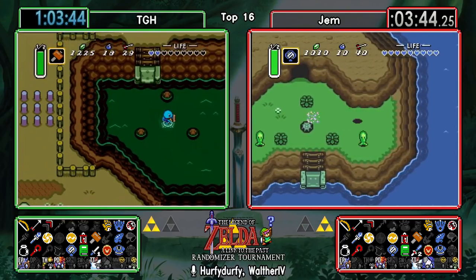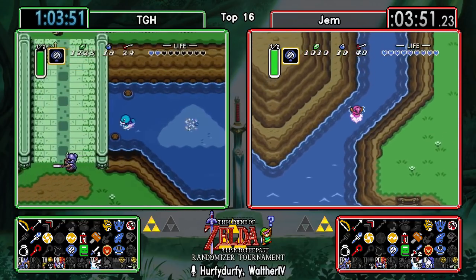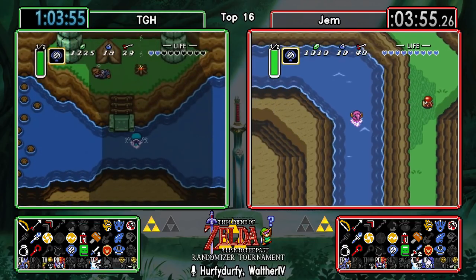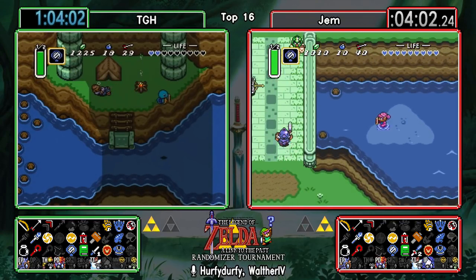TGH wants to check out Hobo, and Gem also wants to check out Hobo - both coming at it from a little bit of different directions. No big deal though - we're going to find out what the little man under the bridge has for us today. And it's a bomb upgrade. TGH also serenading us with a couple of beeps - haven't heard those yet so far.